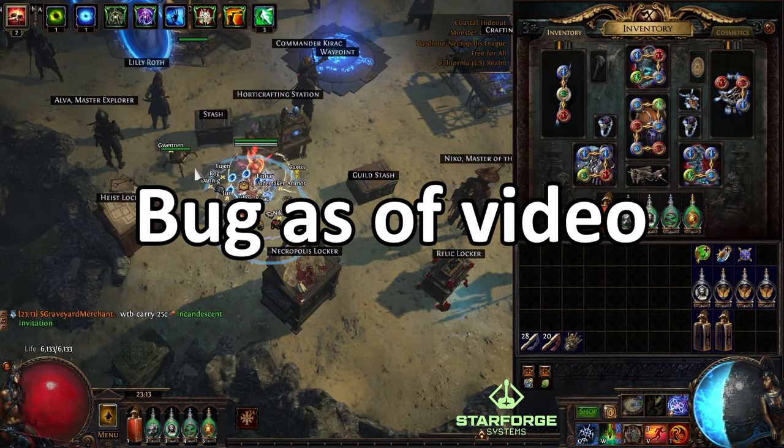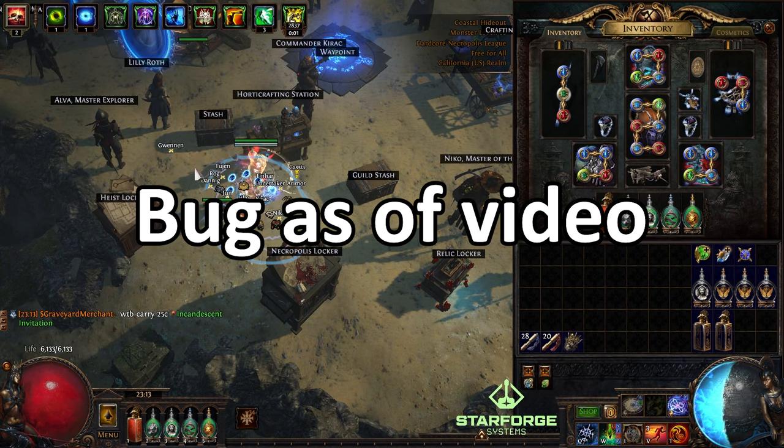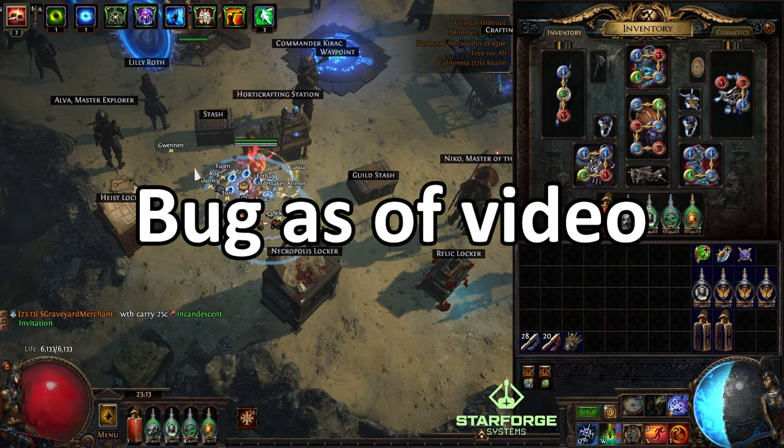The bug with the degen is that the degen on the edge of the arena - the lines - just lasts forever. It goes invisible when the boss fight ends but it's still there forever.